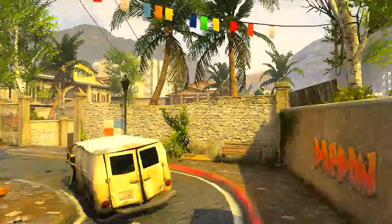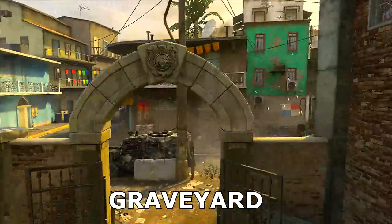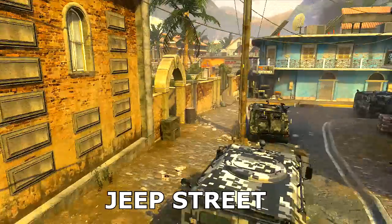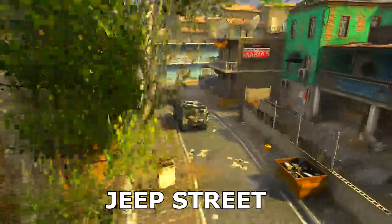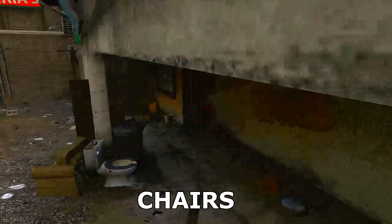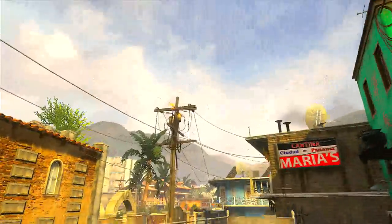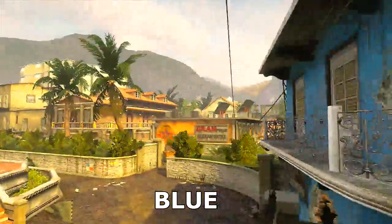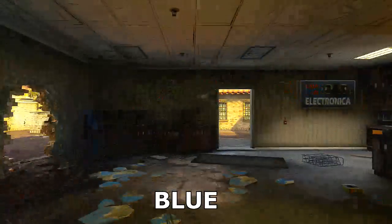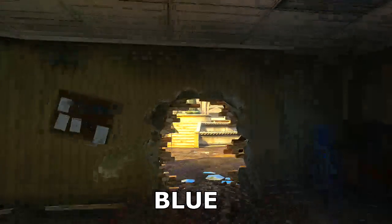Over here we have the Graveyard — a tiny, tiny cemetery. Right here we have Jeep Street; you can see there's jeeps right there. I like to call this area Chairs, just due to the few chairs sitting here — it's pretty easy to remember. Now going over here we have Blue, which I can't go through those windows, but take a look inside. I think it's an electronic store or something, and it comes out through the hole into B Dom.